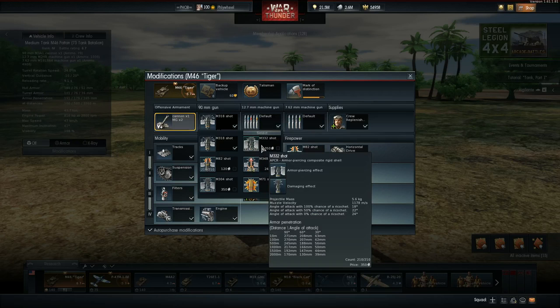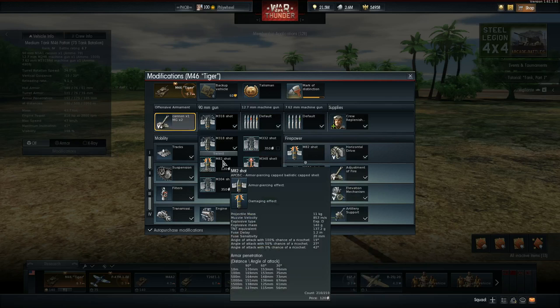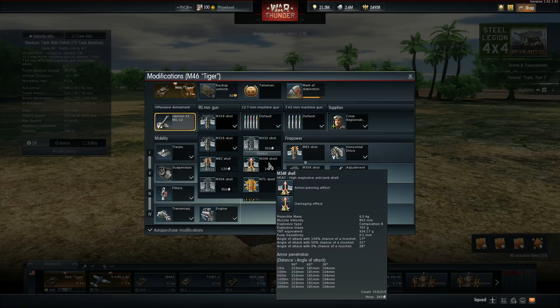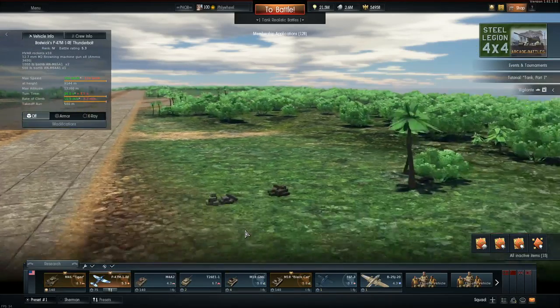The M332 is for far range engagement because it's easier to aim at range with its higher velocity, and then the M348 shell up close. I just don't trust the M82 shot. With the heat shell I can punch right through the upper plate of a Panther very easily. I'll change accordingly if I'm having trouble — I've had the most consistent kills aiming for ammo or crew with this shell.